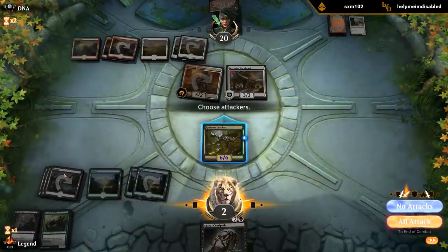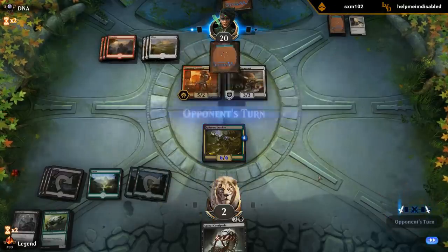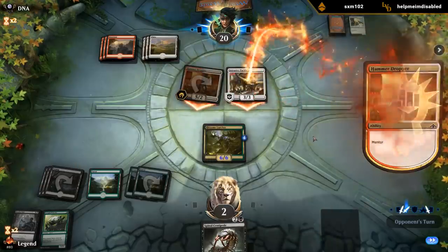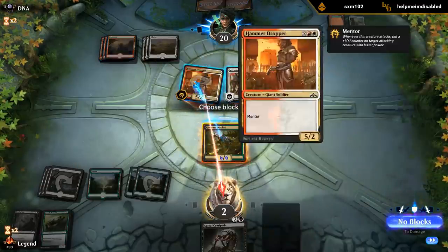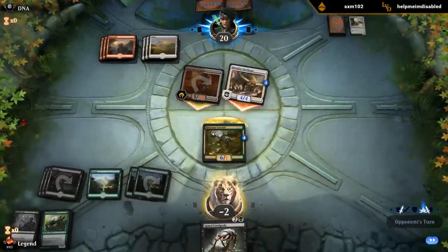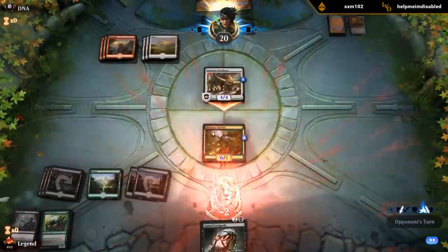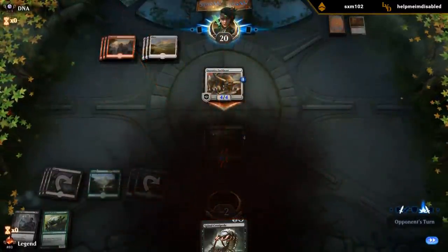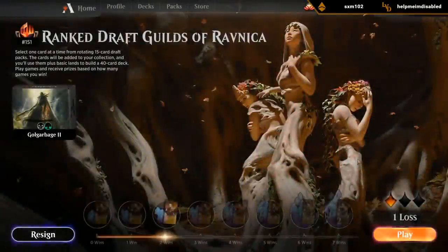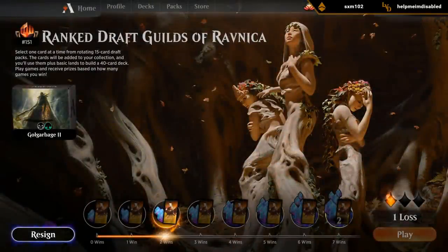We should have kept up black mana for sure - at least represent a 1-mana removal spell here. If we only keep up green mana then there's nothing they need to play around. Let's see if we can get some wins back.